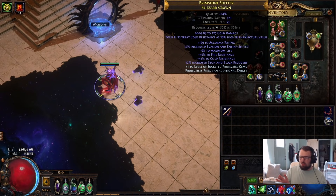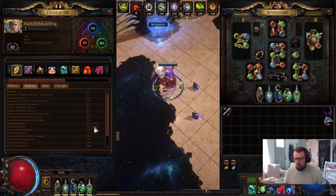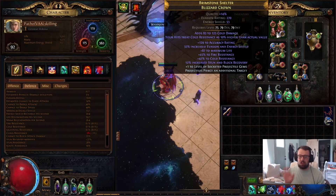For the Blizzard Crown — one of the only expensive rares in the build, mainly because the base itself was about 50c — we threw one essence at it. The important part about this helmet is to get life and then have an open prefix to craft 'projectiles pierce an additional target.' You only need one pierce for Lightning Strike to feel good in clear. Getting flat elemental damage from the helmet, pierce, and life are what matters. Resistances are not necessary because our flasks already over-cap us by 50 res.